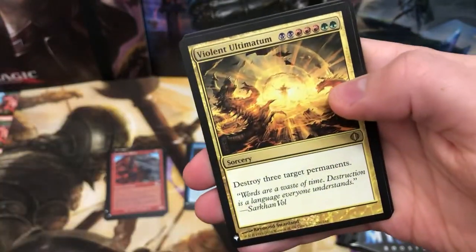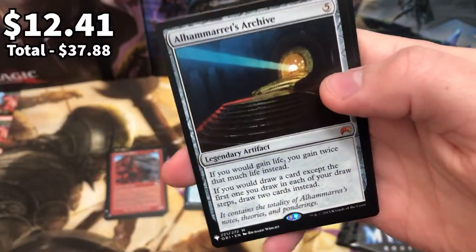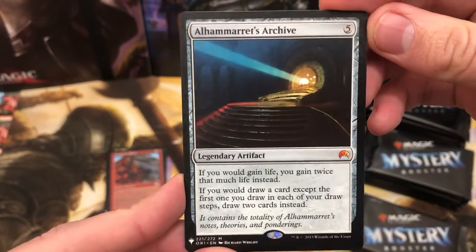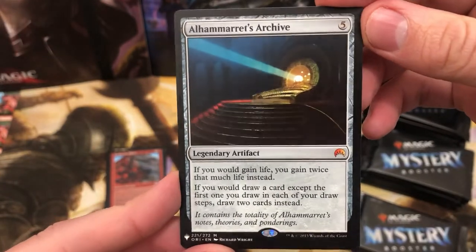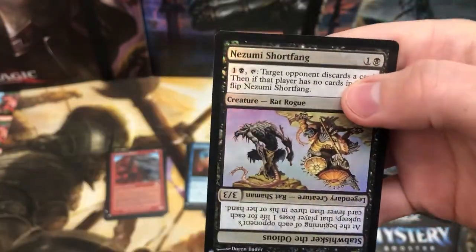Renegade Map, Violet Automatum there, Alhamrit's Archive. Now this is a good pull - I think there's about 30 Mythics in this set, and this one is around the $10 range I believe. That's pretty cool.